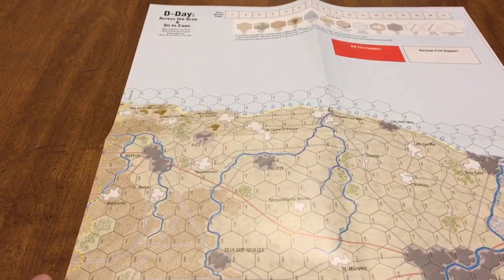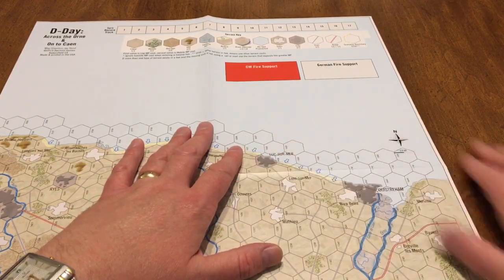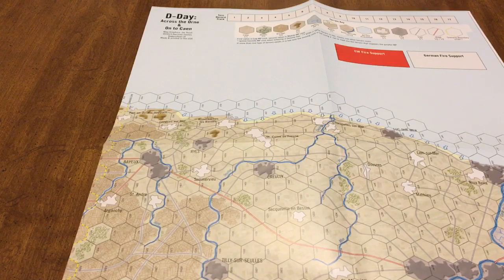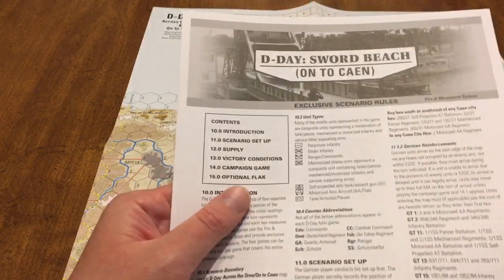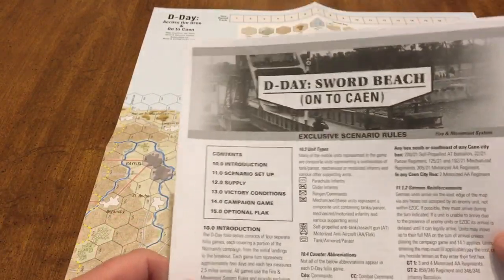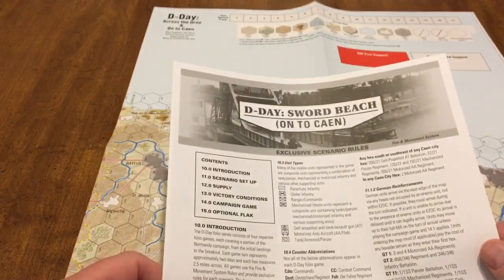The hexes are okay, decent looking map. The turn track and fire support track are kind of sparse. But maybe that's how it's supposed to be — I'm okay with it being sparse. They look very clean when they're like that. I always like tables on the map, but there might not be many tables in this system. The folio has exclusive scenario rules, and I'm not sure how I feel about having separate system rules and scenario rules.